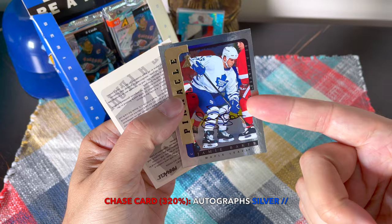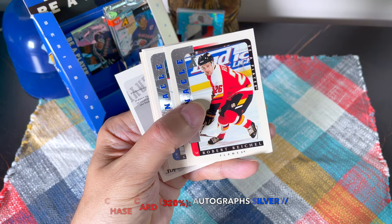We hit the Leaf auto and it's Jamie Baker. Wait a second — I guess we received one per box of it. It's one of the silver ones, so we actually hit two of these — this is our silver short print one. What a product — after watching this break, people are going to run out and buy this stuff!